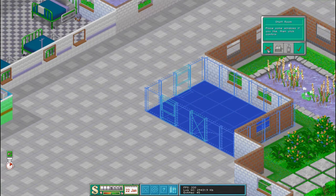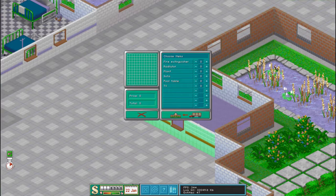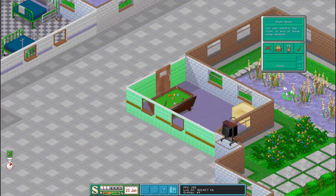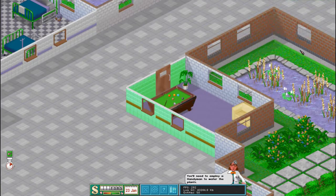Actually, I want to put the door there. Okay, and we'll buy a few more things for the staff room. A pool table. Get another sofa. We won't get the TV. That will do.